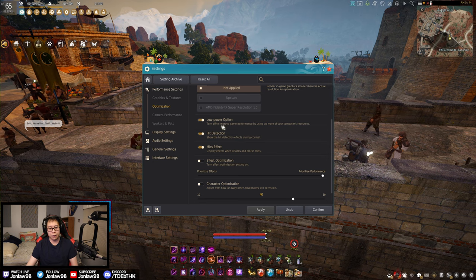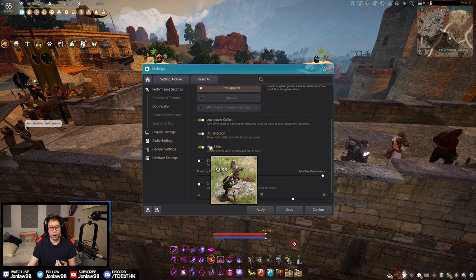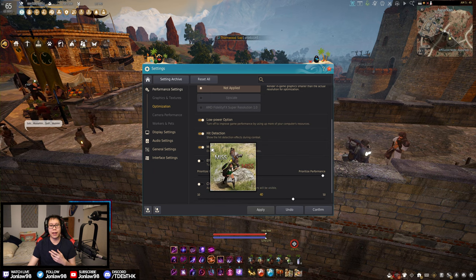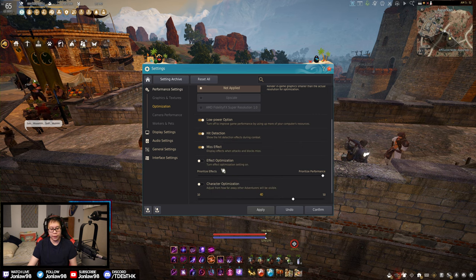Hit detection is a very important setting to have on because you want to see what you're doing — down attacks, back attacks, air attacks, all the CCs and everything, especially for PvP. It's really good for learning how to play your character regardless of class. Since this game doesn't have DPS numbers and parsing like traditional MMOs, it's good to see what CCs and extra damage output you're dealing.